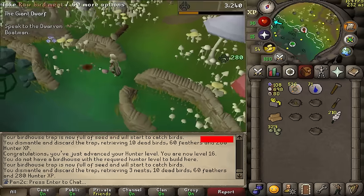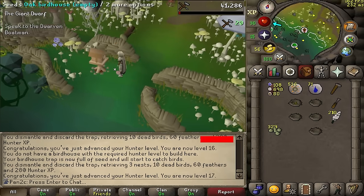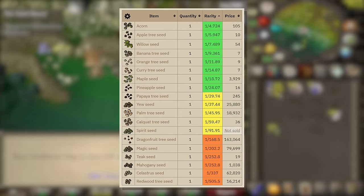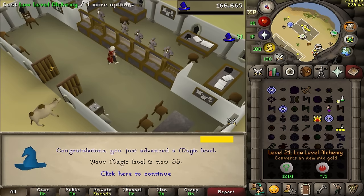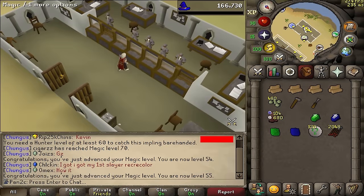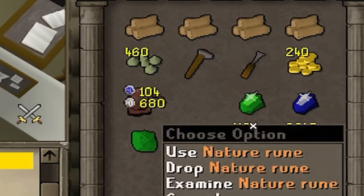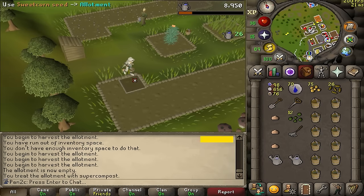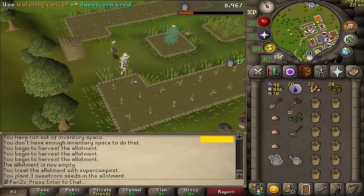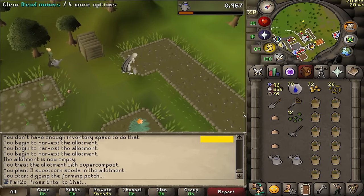One of our first birdhouse runs are about to be complete. The important thing about birdhouse runs is that it's one of the best ways to get tree seeds, which are really good farming XP. 55 magic coming in — we can now high alch. When I can't be bothered selling, I can pretty much just buy a whole bunch of nature runes. Our farm runs have officially begun — by far my favorite skill in the game. There's a really good chance I'm going to get 99 farming before anything else just because I enjoy it.